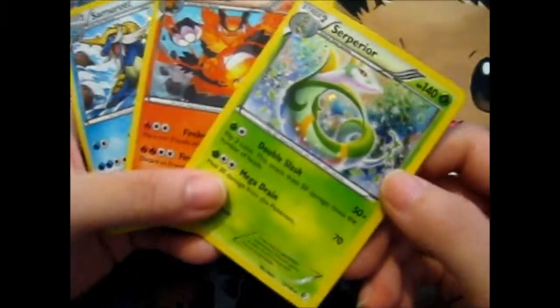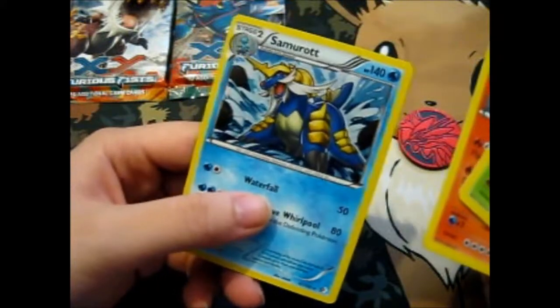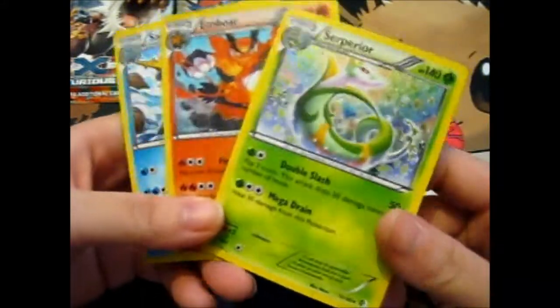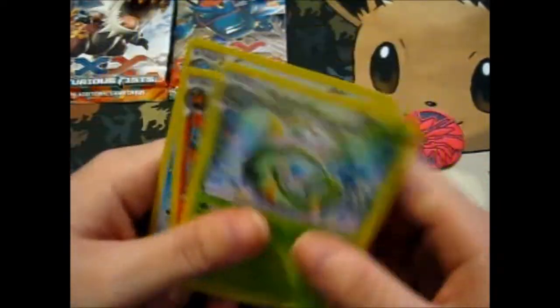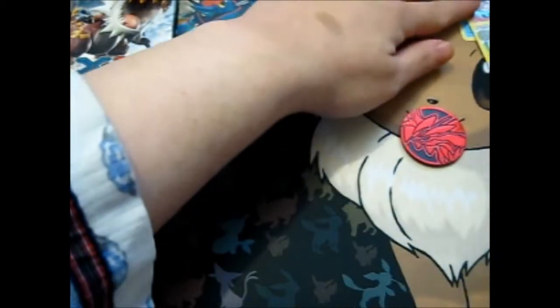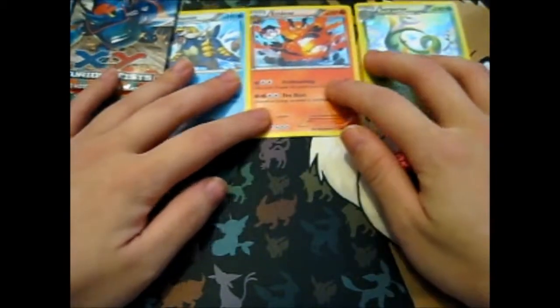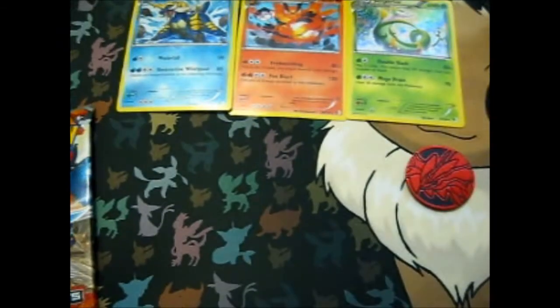I think Serperior in this generation is the coolest one. I always chose Snivy as my starter anyway — I didn't really like the pig. Though I did choose Oshawott sometimes because it was pretty cool and it used its shell as a sword. Yeah, I re-nicknamed my Serperior 'Lucius' from Harry Potter. It really suits Lucius though, don't you think? I mean, it is a snake.